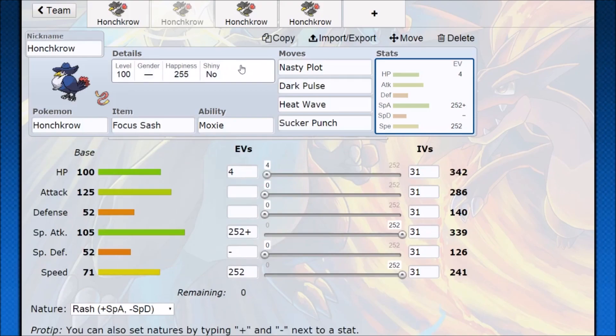There's just a lot of potential here. I hope you guys enjoyed this video — that's how you use Honchkrow in Omega Ruby and Alpha Sapphire.